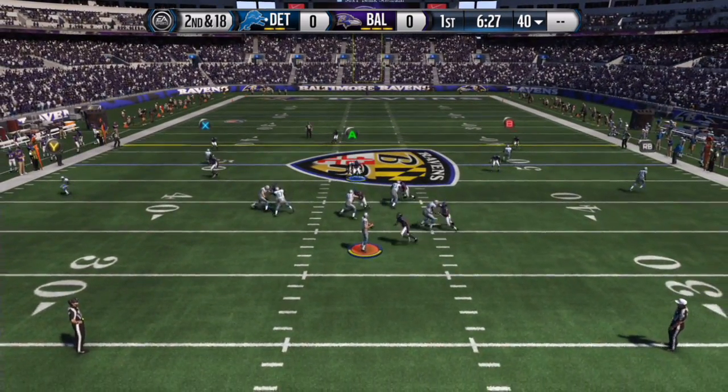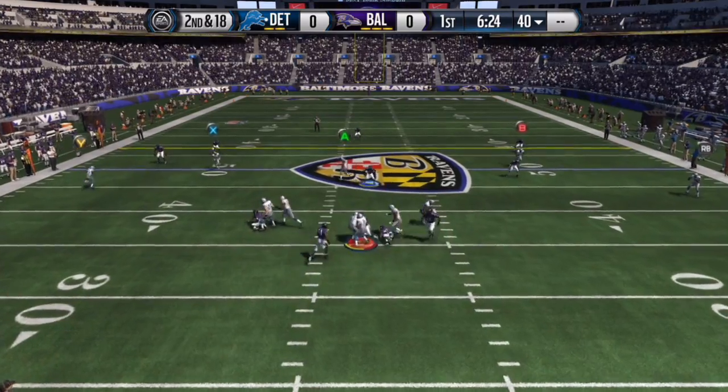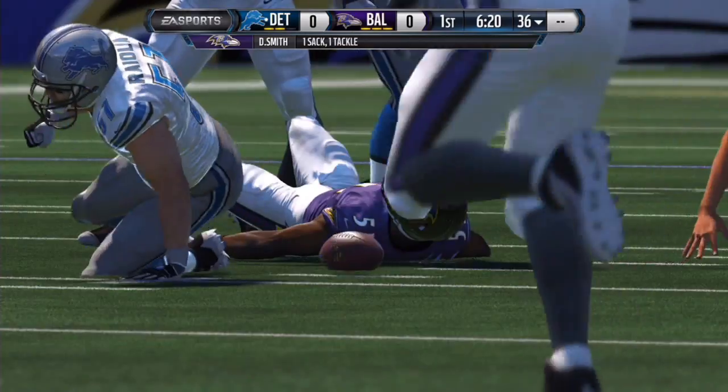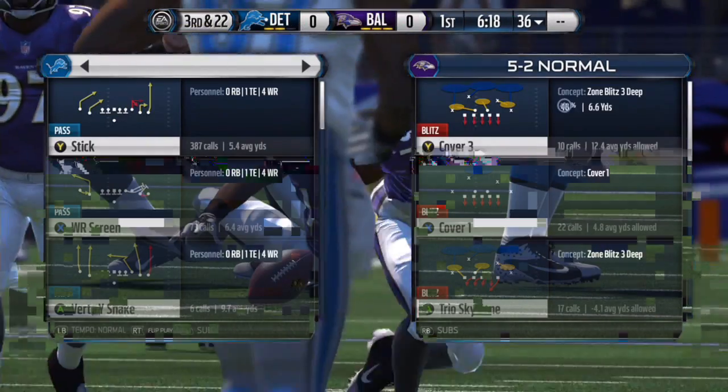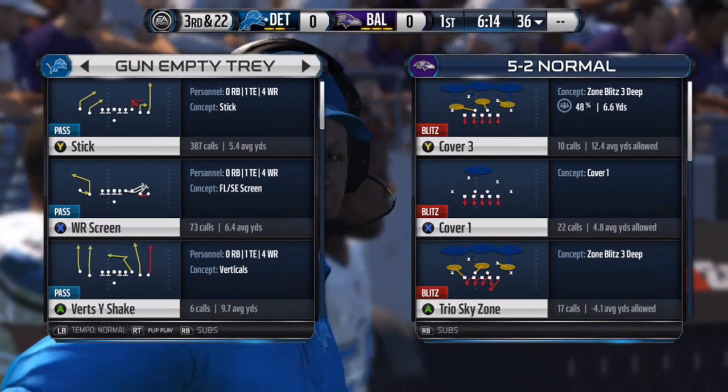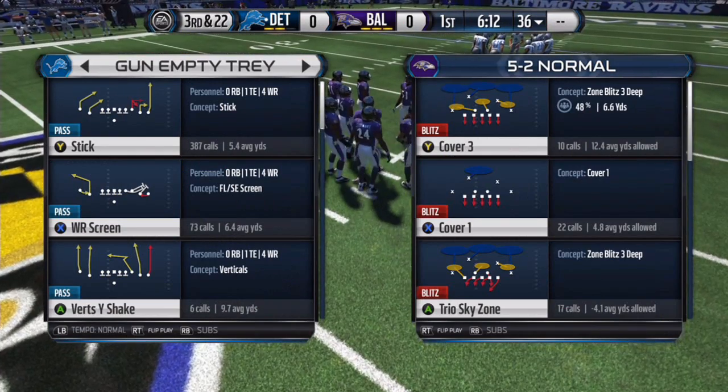Right there we sort of get the edge pressure — he gets tripped up but that's okay. Anyways, that's the end of that guys. I hope you enjoy — it's a quick little video on the 5-2 normal scheme, not really quick actually, but you guys understand the general idea.